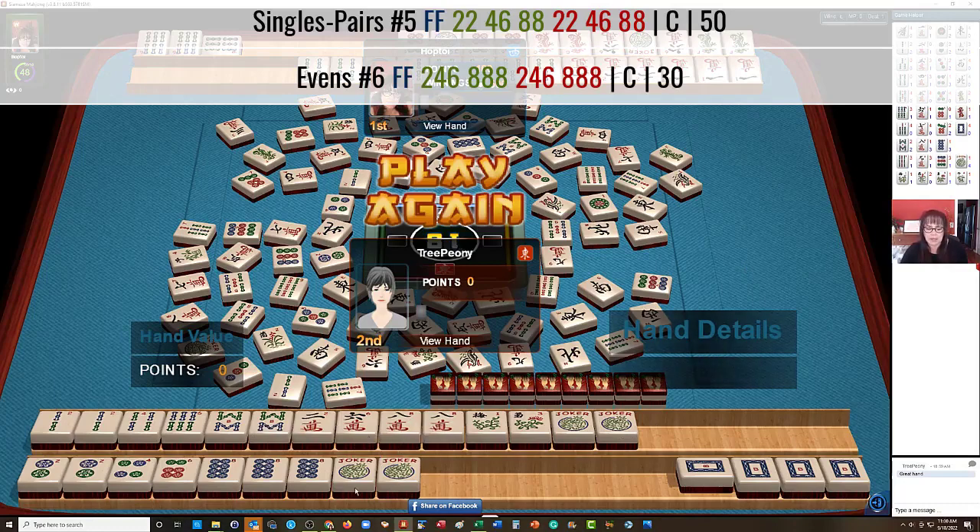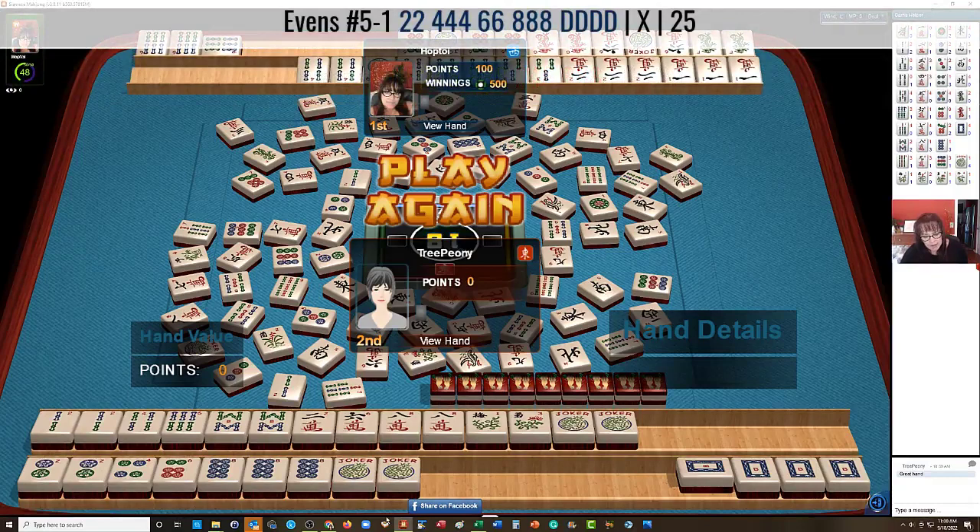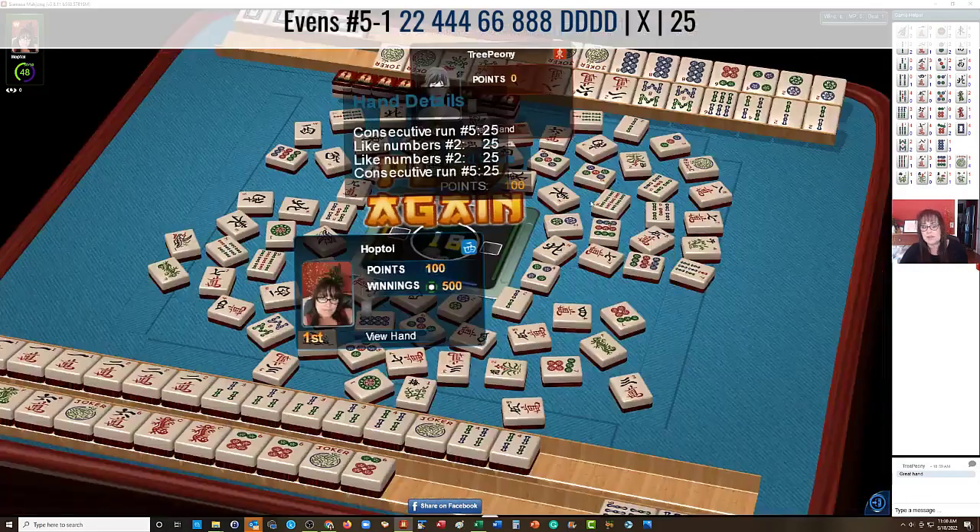And then they're playing a two, four, six, eight dragon hand, which is interesting because we have the sixes. Two, four, six, eight — pair, pung, pung, kong — pair, pung, pair — six dot. So we were blocking them in a couple of ways: the two cracks, the six dots. So we were in each other's business for this hand.